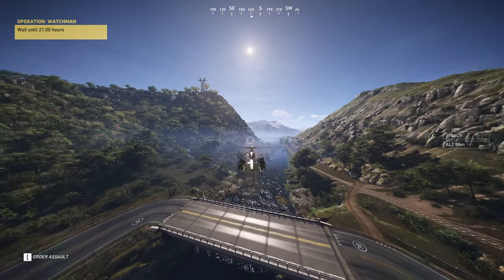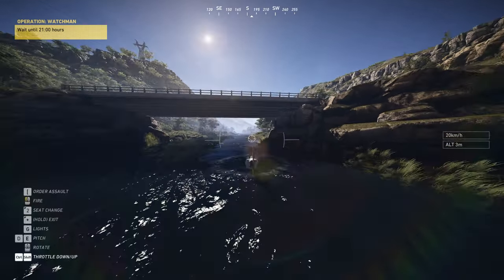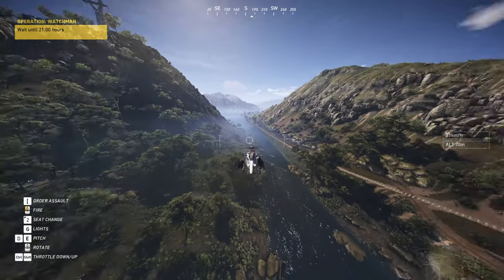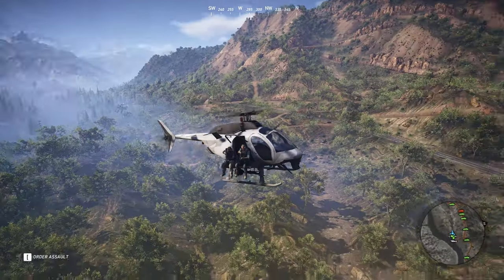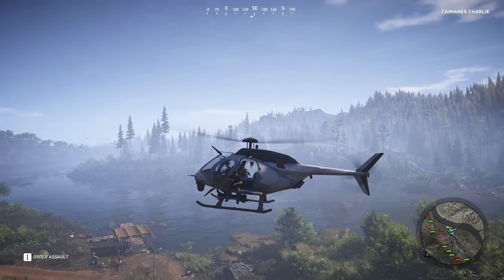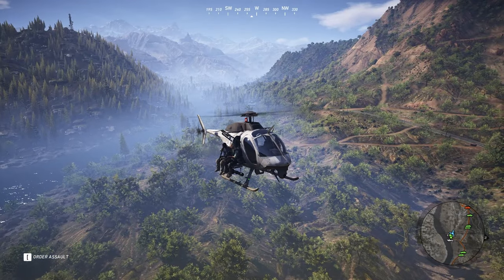Wildlands helos ascend and descend hyper-quickly in the new controls. This is how altitude is adjusted with the Classic controls. At the start of the camera's whip, I am changing the movement direction. The delay seems exaggerated and the power curve also appears to be wrong.